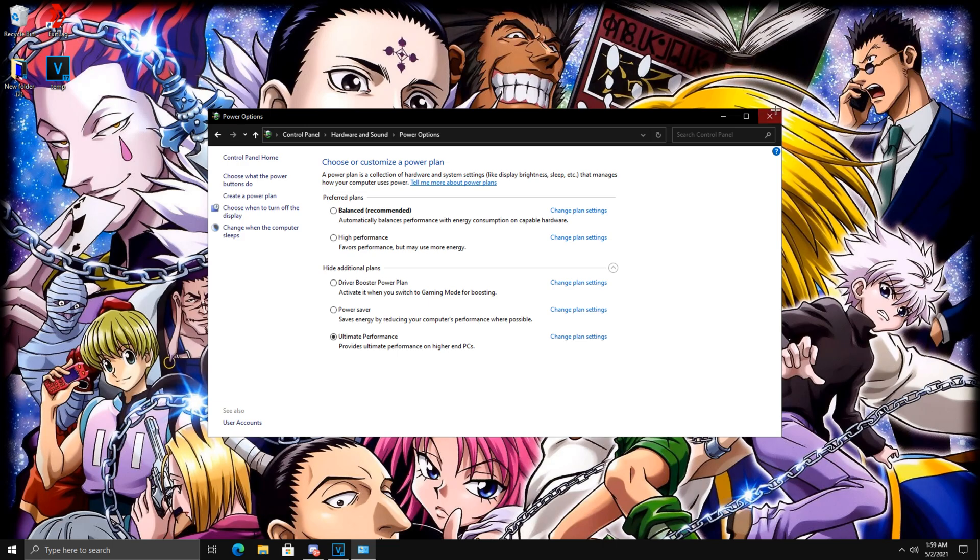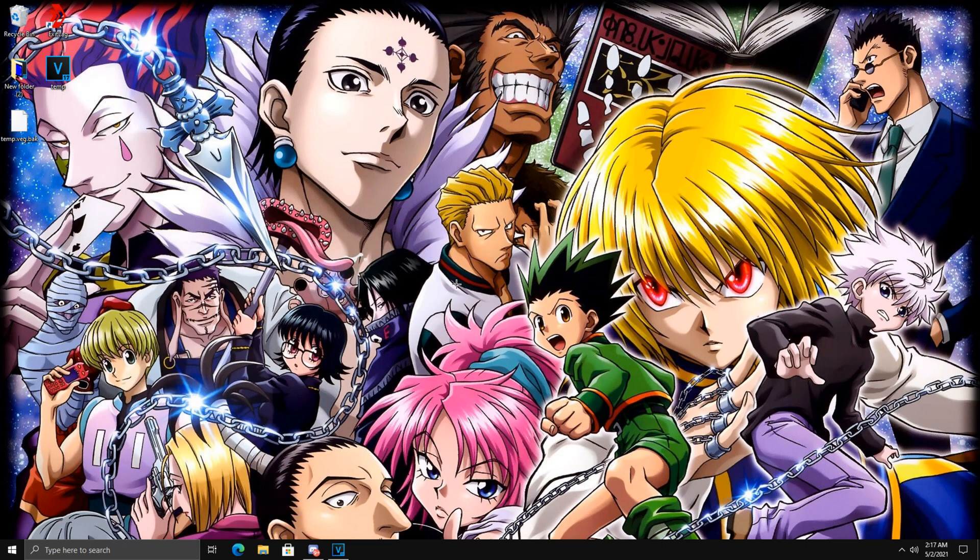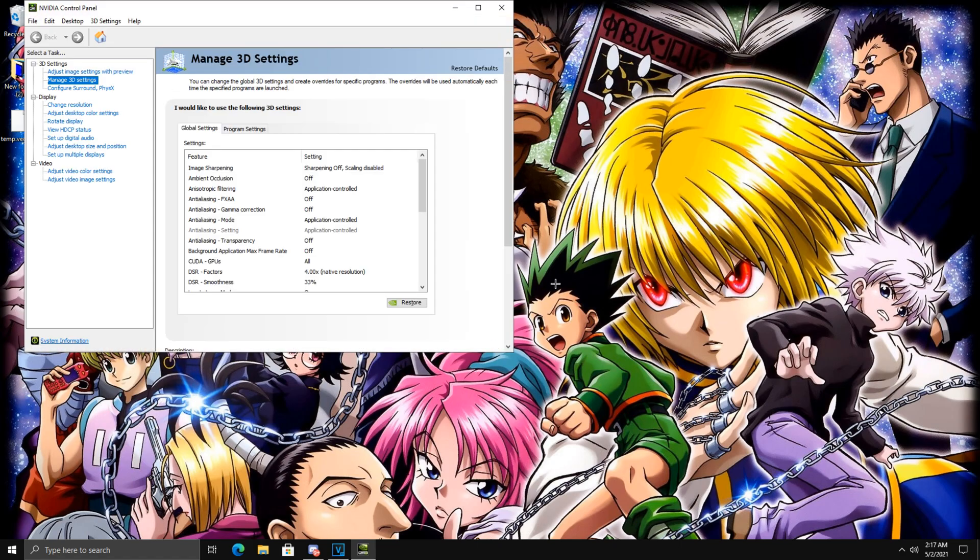Now we're going to go over my NVIDIA Control Panel settings. Right-click anywhere on your desktop to pull that up and go to Manage 3D Settings. These are basically the settings that some of the best tweakers in the community — people who work on PCs for professional Fortnite players — have given to me. This is information I had to pay to get and I'm giving it to you guys completely for free. You can just pause along with me as I scroll through the settings.